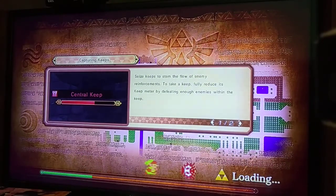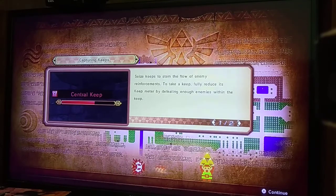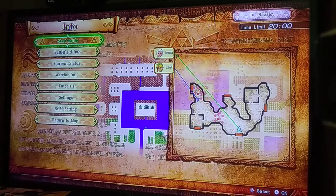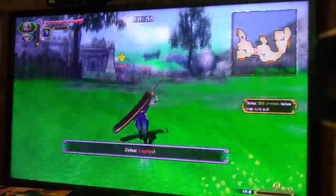Certain weapons have certain elements. I believe the Knight's Sword is the light element, and Impa's Giant's Knife has a water element. Let's start the battle. I need to defeat 384 enemies in time — obviously this isn't going to take me 20 minutes, because I'm that good at the game.